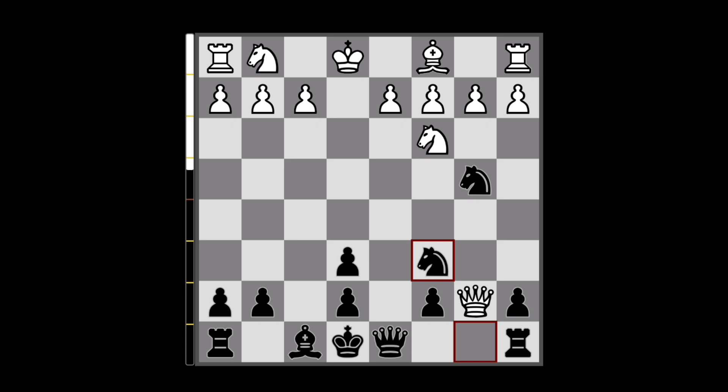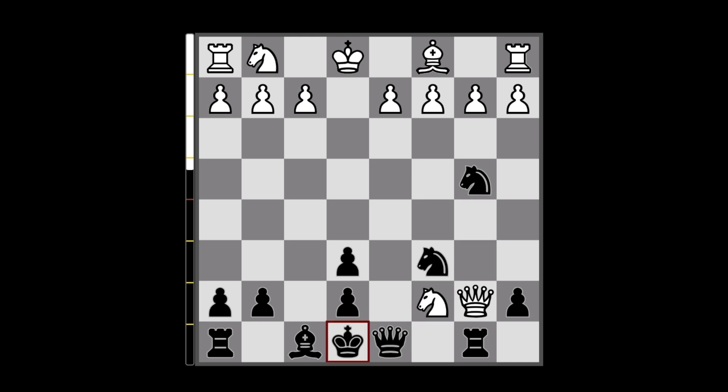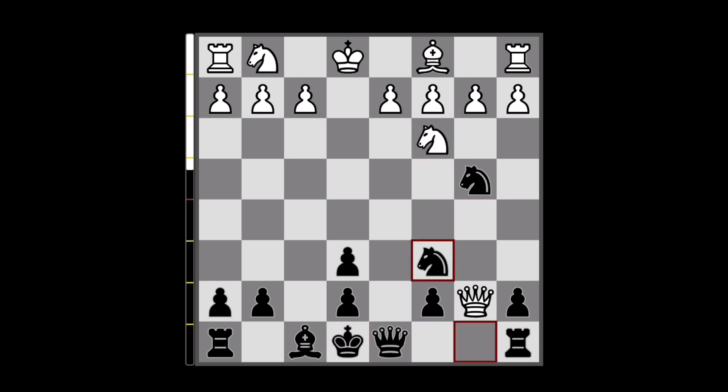White cannot deal with both threats at the same time. The engine says the only move to save some material is Queen to b5. There is also Knight to b5, where White tries counterplay, but this doesn't work because of Rook to b8 — if they capture with the Queen on c7 they hang their Knight, and even worse would be Knight to c7 check because they hang their Queen. So Queen to b5 is the only move.